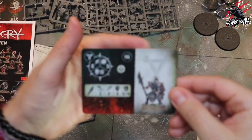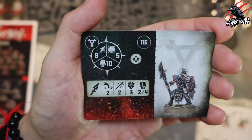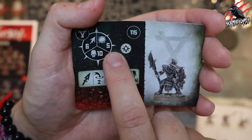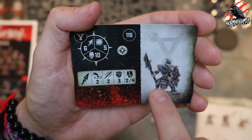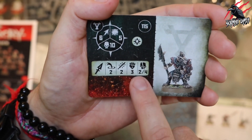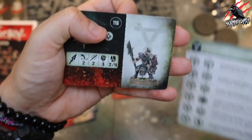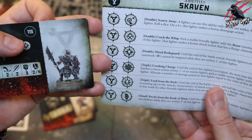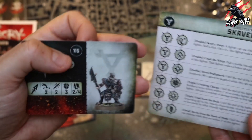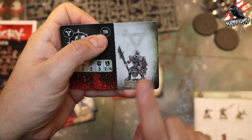Our second Storm Vermin is 115 points, movement of six, can take 10 damage, toughness five. Range of two, two attacks, strength three, two to four on a crit. He's got that same Hired Bodyguard ability on a double. This one also isn't included in the pack, so you're going to have to kit bash or pick up another set for this model.